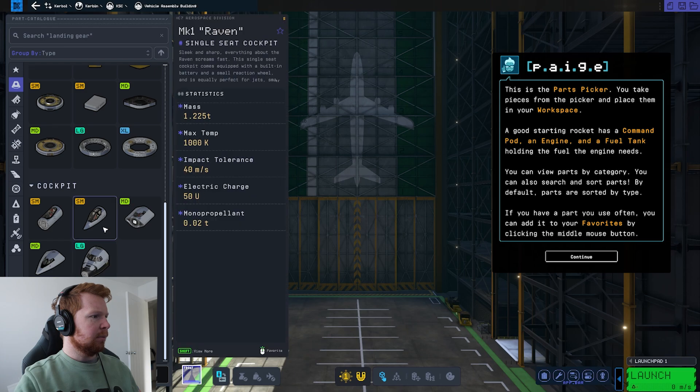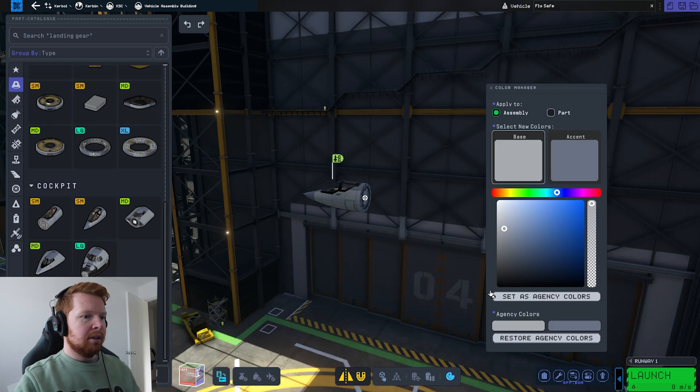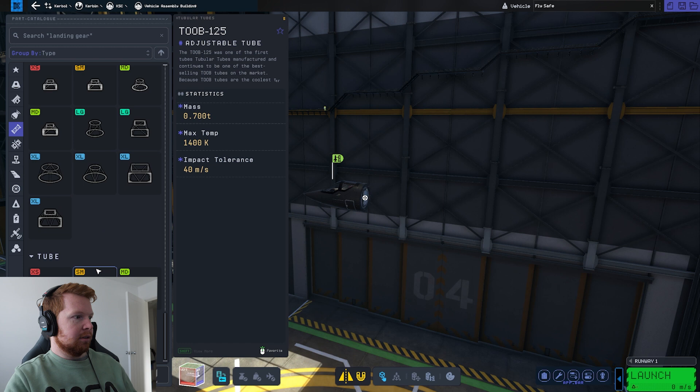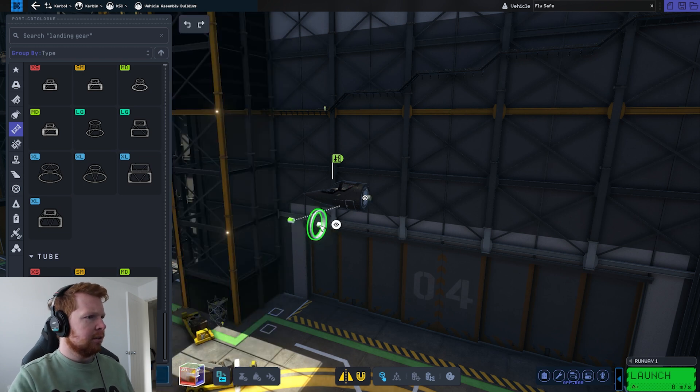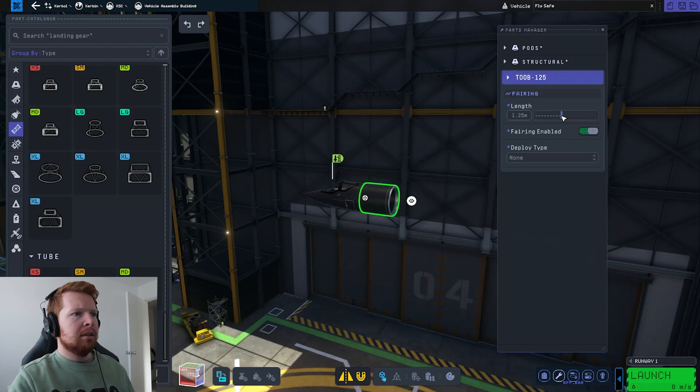Seems like this is the only cockpit really that would be suitable. I think we can colour it — can we colour it black like the actual U-2? Where is the empty fuselage section? Oh yeah, we can make it longer, hang on.